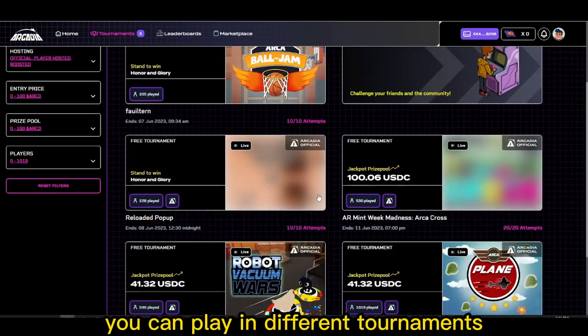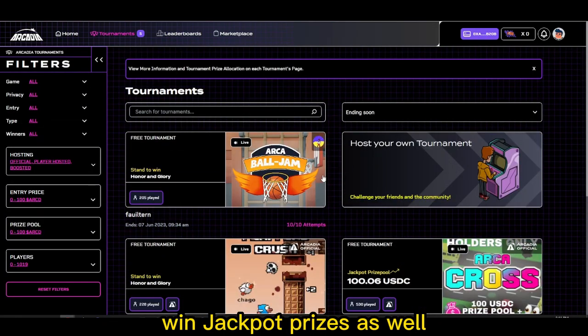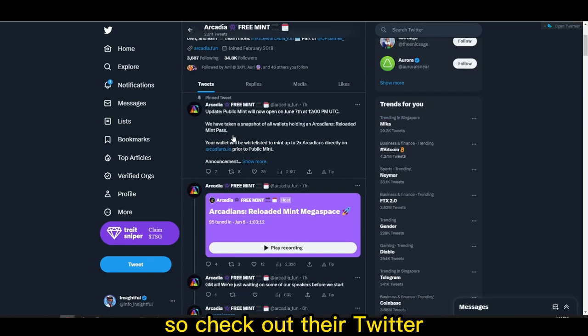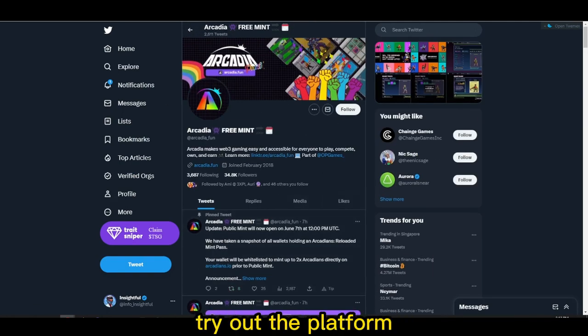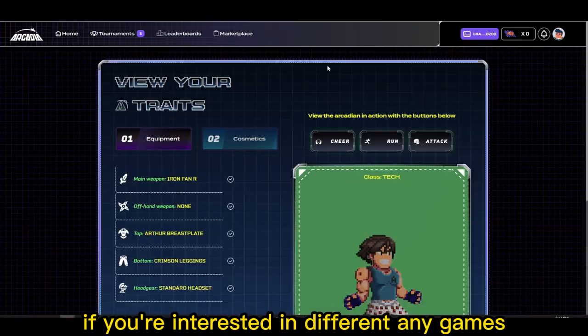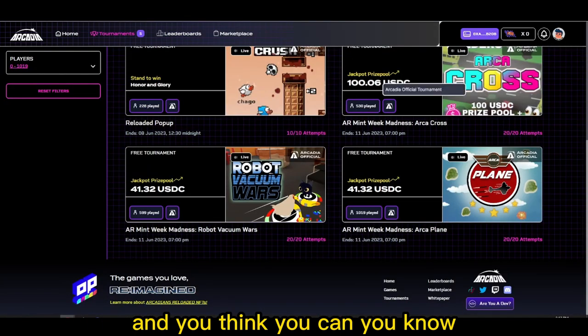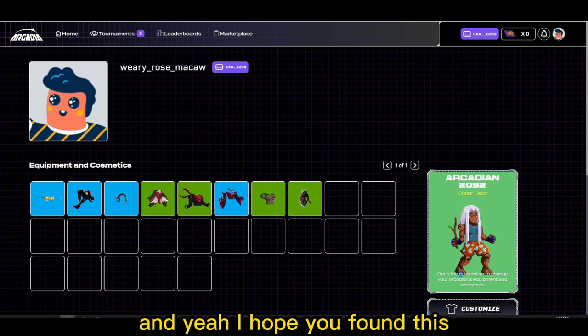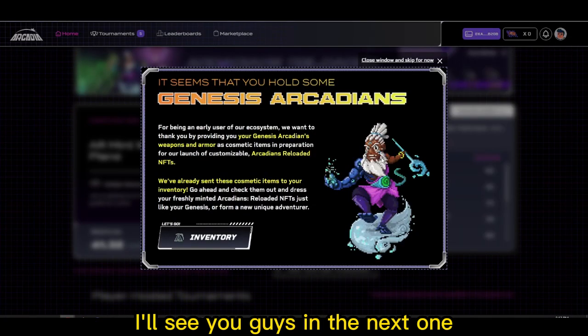What you can do with your avatar is play in different tournaments and win jackpot prizes. The avatar is literally free to mint and you can mint up to two. Check out their Twitter to get all the relevant links, and try out the platform if you're interested in different indie games and you're competitive — you could win anywhere from 50 to a hundred dollars potentially. I hope you found this early web3 first look insightful and I'll see you guys in the next one.